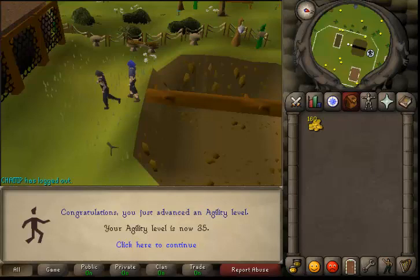Alright, hey guys, this is just a little update. I've been doing a lot of quests — here's me getting 35 agility, hell yes — and I've been doing quests for Recipe for Disaster and Horror from the Deep.